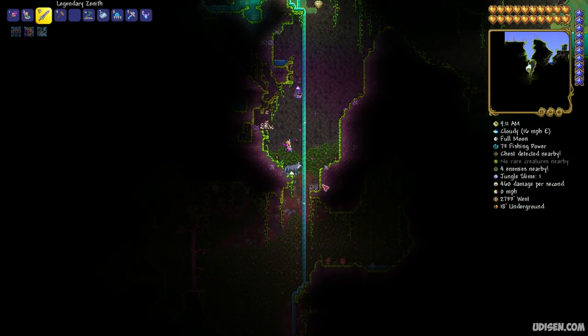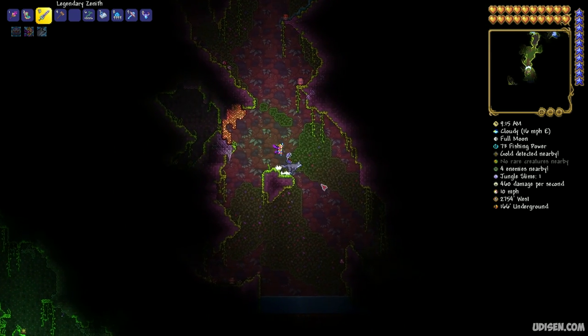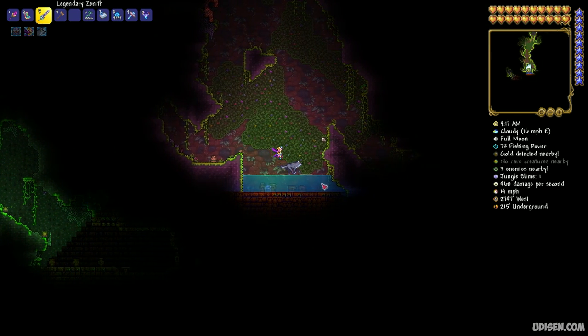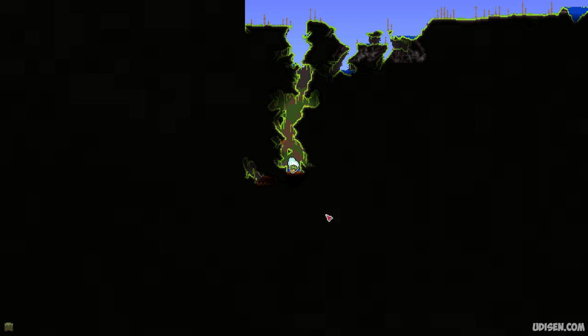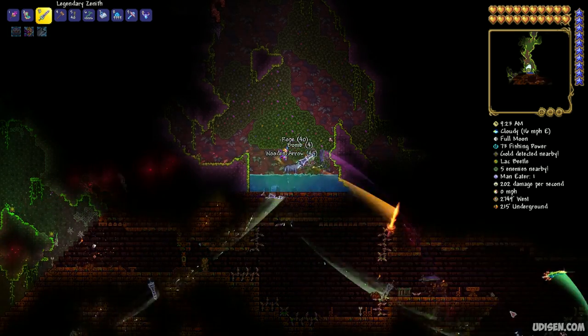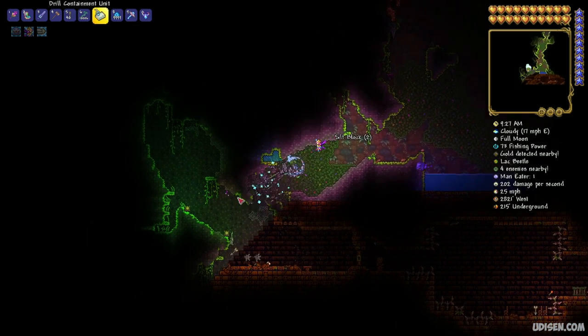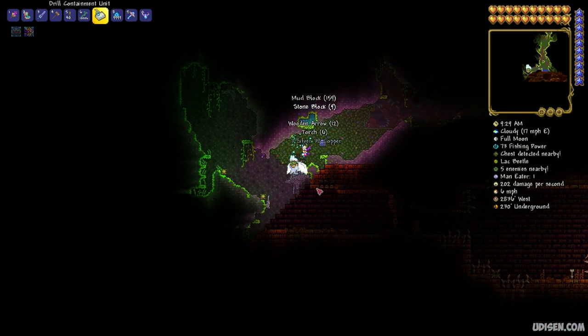Don't use any type of drill — you don't need that. I mean pickaxe, of course. Go as deep as you can vertically, like this, and you'll see the jungle temple right here. Now go to the left to the entrance. Here you'll find the entrance. Go inside.